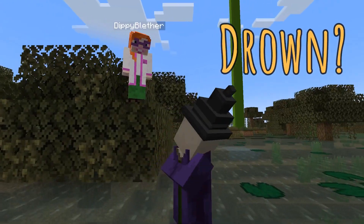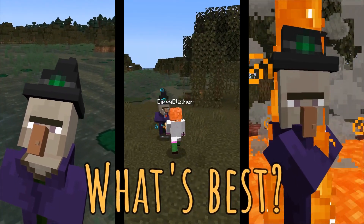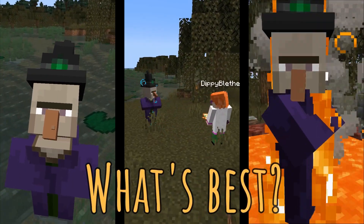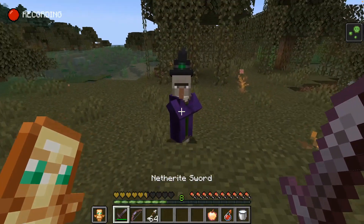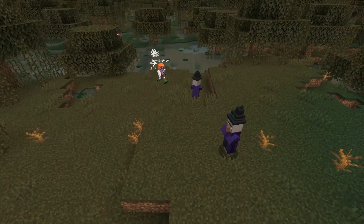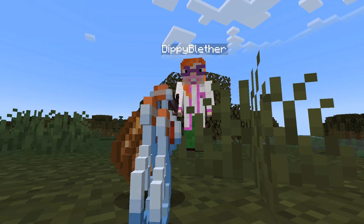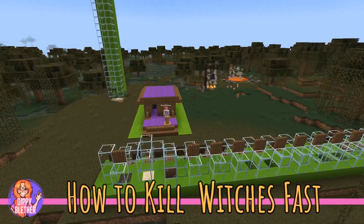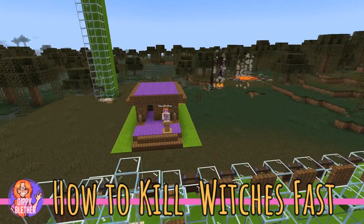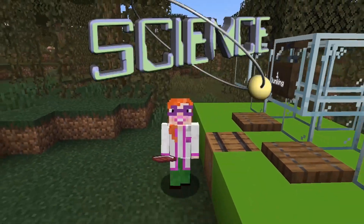Is it faster to drown a witch or is it better to burn them with lava? What is the best method for killing them? Witches are quite hard to kill in Minecraft, but sometimes killing witches is necessary and it can even be really profitable. So we really need answers to these important questions and there is only one way to find out: Science!